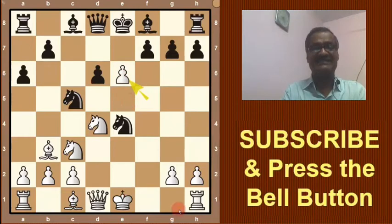Now Black has so many possibilities. If he takes with this pawn, then castling will be played — it is not good for Black. If Bishop takes pawn, then Knight takes bishop, then the pawn is here and this pawn is lost.